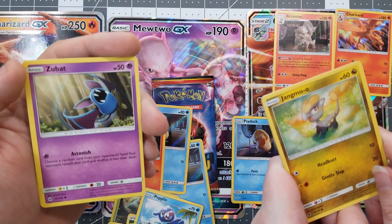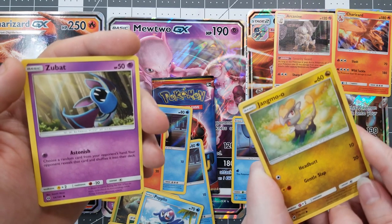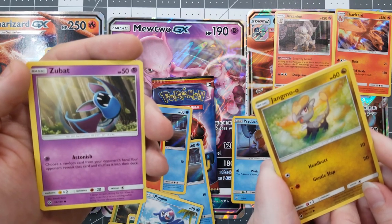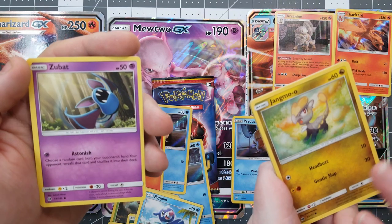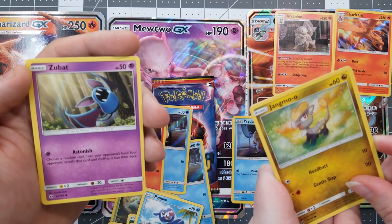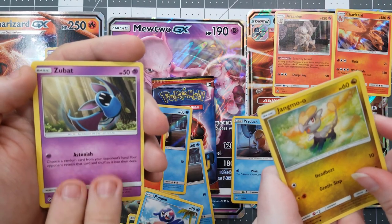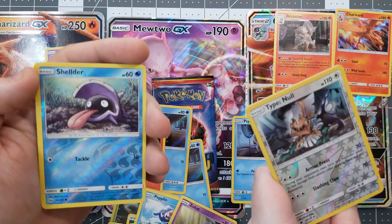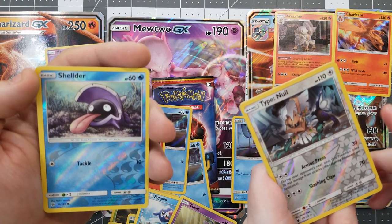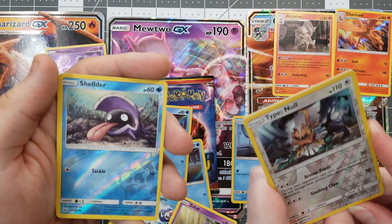Oh, Zubat! You got my bat. And you got Jangmo-o, which is a cute little dragon. He is cute, looks like he's angry right now — this nice little pastel thing and he's so angry, like glaring at things and yelling. Of course he ran into a Zubat. For reverse holo, we got another Sableye and Type Null. That's going to go great with that Silvally GX we just pulled. Type Null is the base form of Silvally — Pokemon in the Iron Mask.